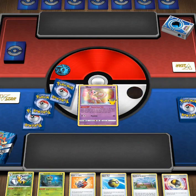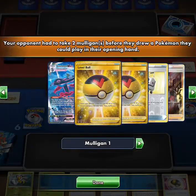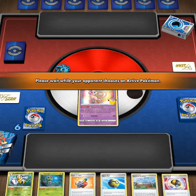Number one step: make sure we go first. I'm going to start our Mew here. We're going to be using the Caterpie, Metapod, and Butterfree to be able to poison and burn our opponent's turn one, as well as Glare and Zigzagoon.